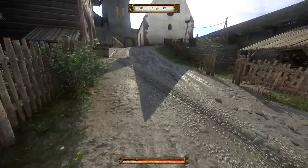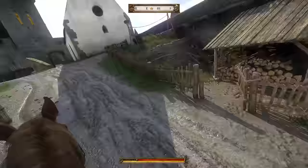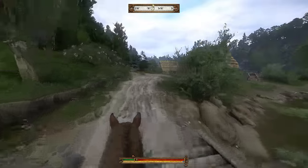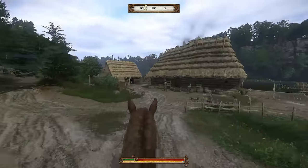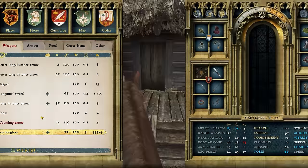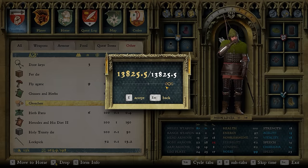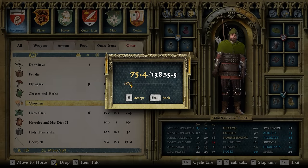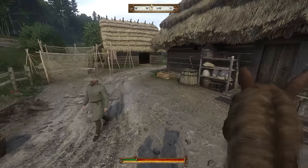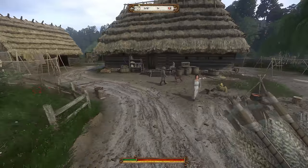Alright guys, let's go hunt us some bandits. Along the way, we're going to be stopping here and there to give to the poor. Although that bow did cost us some, so we're just going to do 75 for this house. Henry's come to see us. God save you, Henry. Does feel good to be a hero.